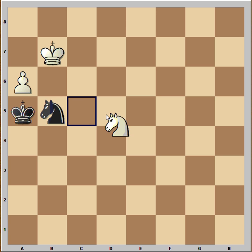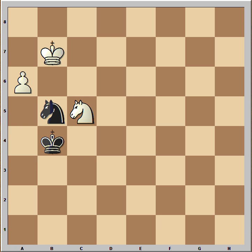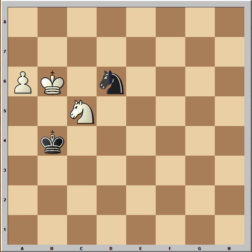So white played knight to c5, black played king to b4 attacking the knight, king to b6, knight to d6. Now if white plays a7, then you would have knight to c8 and black would sacrifice the knight for the pawn and the game would end up in a draw.